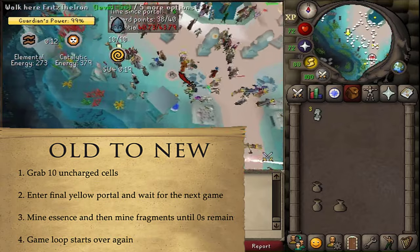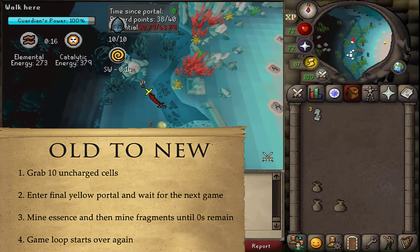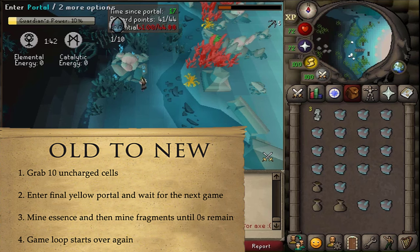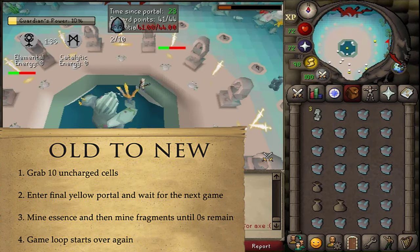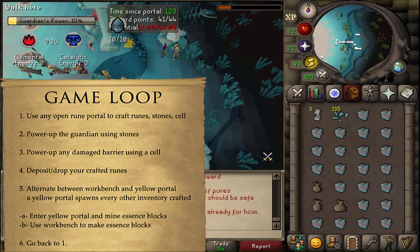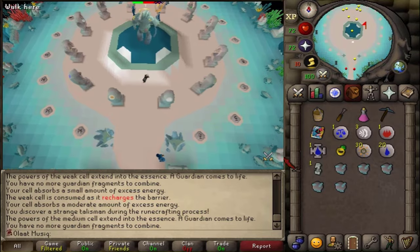Near the end of the game, the final yellow portal should spawn. Grab 10 more uncharged cells, go through the portal, and wait for the next game to start. Once it starts, mine a full inventory of essence, head back to the temple, then start mining fragments until the timer hits zero. From there, the game loop starts over.